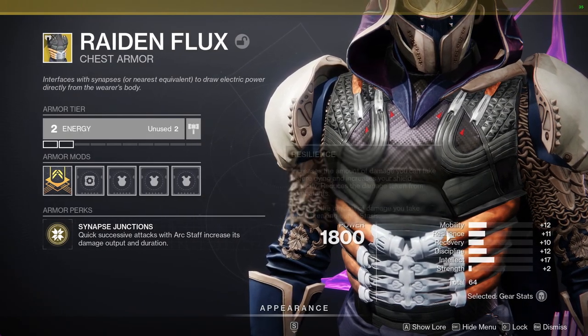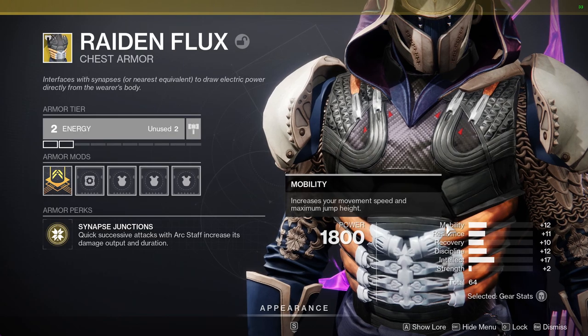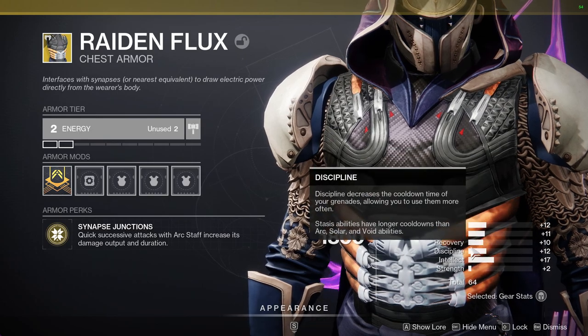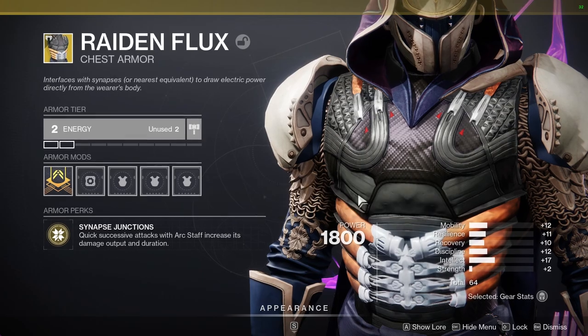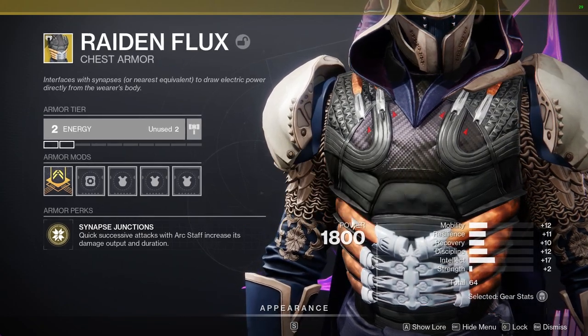The stat spike is nice, but I probably wouldn't even put it in Mobility, considering this is an Exotic you use for your Super and Mobility you really don't care about. I would have wanted this to be like a 20 on Resilience or Recovery. You definitely don't want Intellect or Mobility on this, because it's an Exotic you swap to — not one you wear forever. So you'd definitely want Resilience or Recovery.